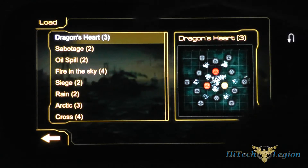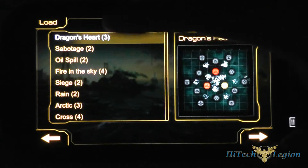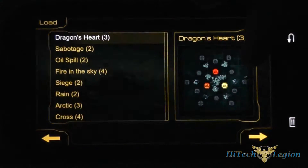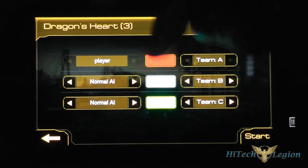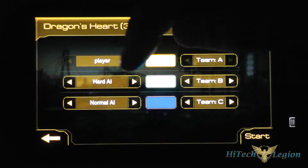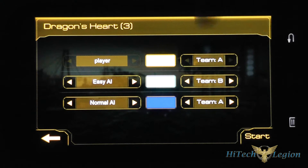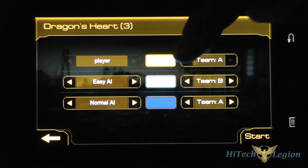Under quick game you can start a game from any of the maps included in the game. Each one has a number next to it which shows how many players. If you pick a map and hit next, you can put your name in, change the colors, change the difficulty of the AI players, and set them. So if you wanted to have an AI player on your team or have the AI work together against you, you could set a team. Then you have your start button down here to actually start the game.